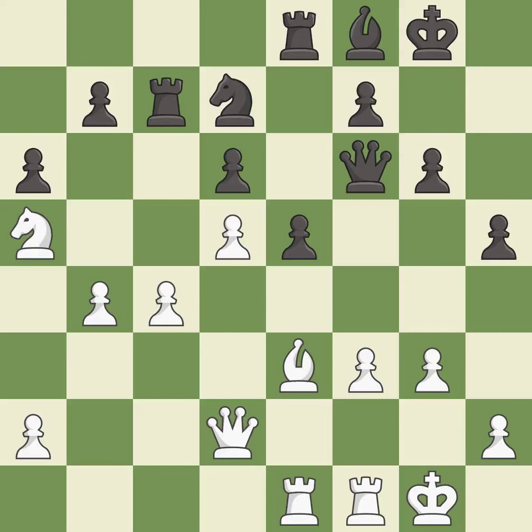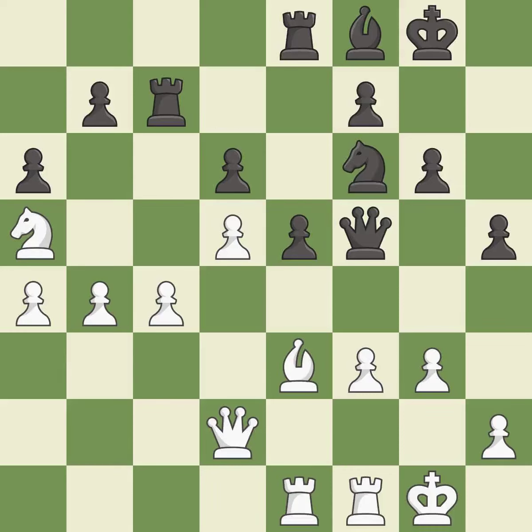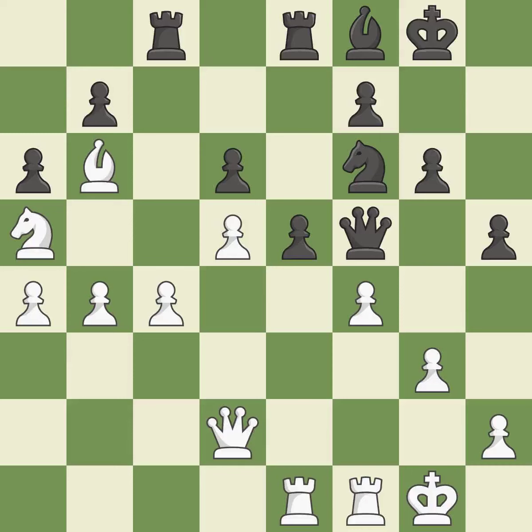Right on target; it is best. This is the strongest option; it is best. This overlooks an opportunity to connect rooks — it is an inaccuracy. That's an unfortunate error; it is a mistake. This connects the rooks, which helps them coordinate together in the future. This is the only good move; it is a great move. This threatens to reveal an attack on a queen; it is good. The pawn is now passed because it can no longer be challenged by opposing pawns as it tries to promote.